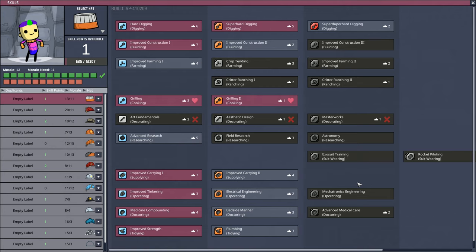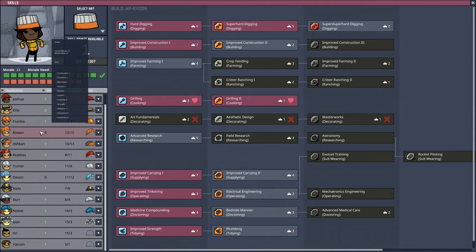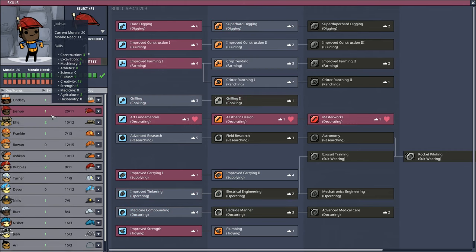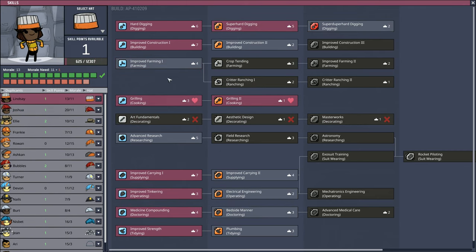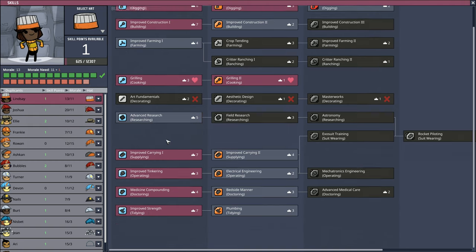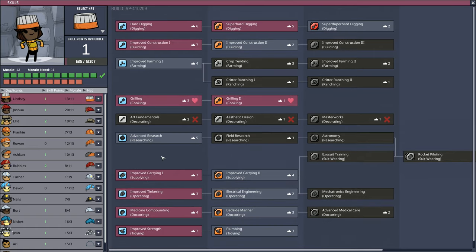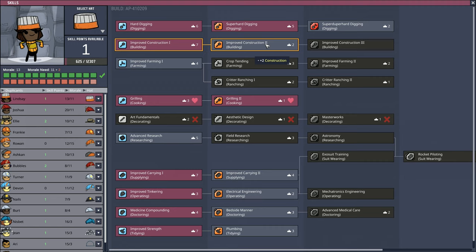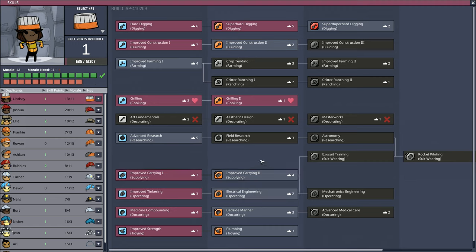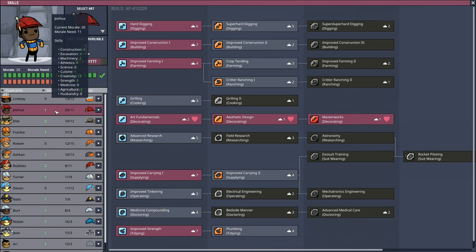I am, however, going to go and have a look at our duplicant skills. What do we got in here? I've got loads and loads of skills everywhere. So let's start off with Lindsay right here - I can take a little bit for Lindsay. Advanced research. We've got anything else I can go with - improved construction. The morale need on that is kind of... well, I don't know. I'm going to go with plumbing. Let's go with plumbing on you.